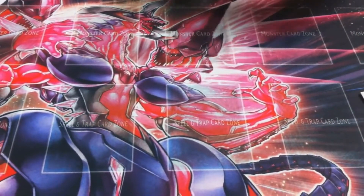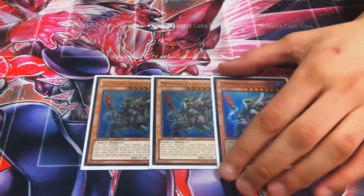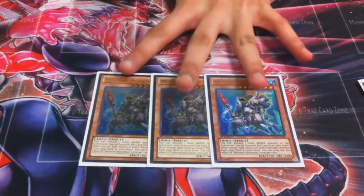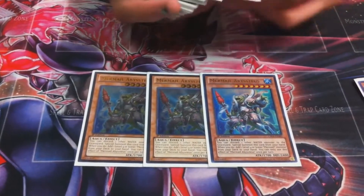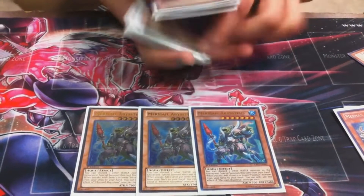And then I think honestly this is the best card of the deck. Three of him. This card is so good. When it goes off, you can add this, you can add a Linde, add a Pike, you can add Abyss-Gunde. It's so good.